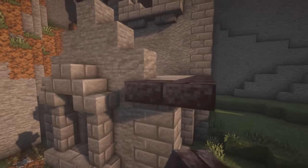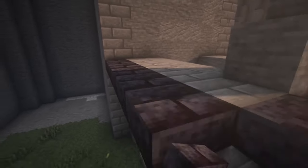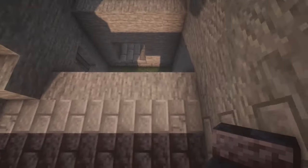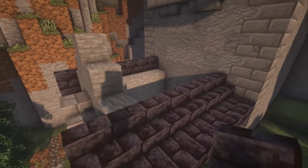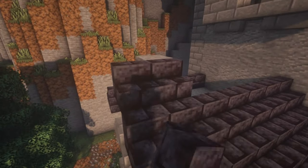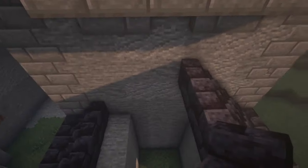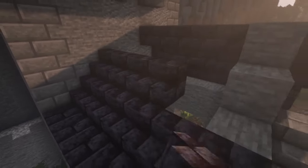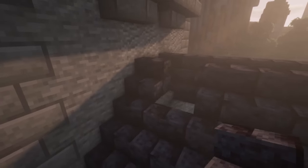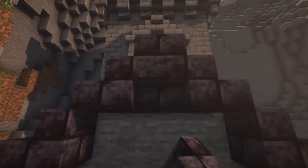Get some polished blackstone slabs and go around the edge on each side. Then go up the rest of the way with stairs. Once finished with the stairs, at the top put slabs going across. Underneath put upside-down stairs.